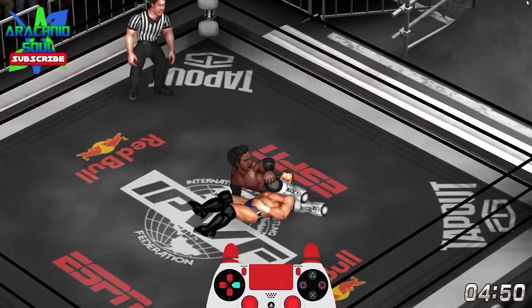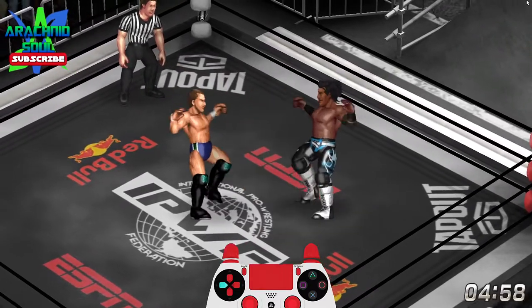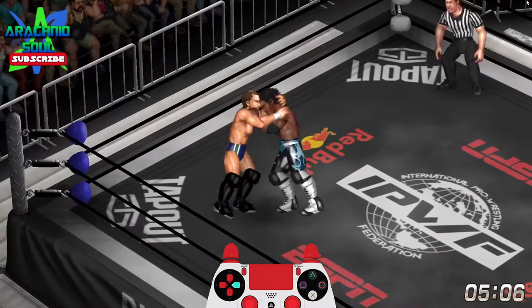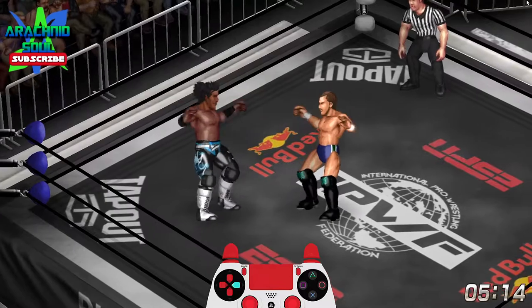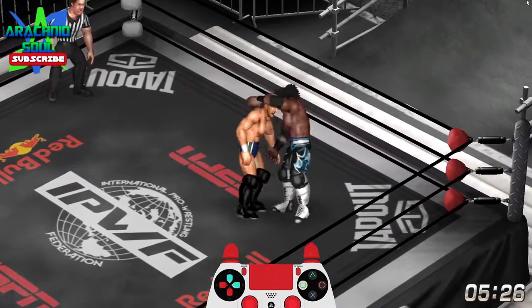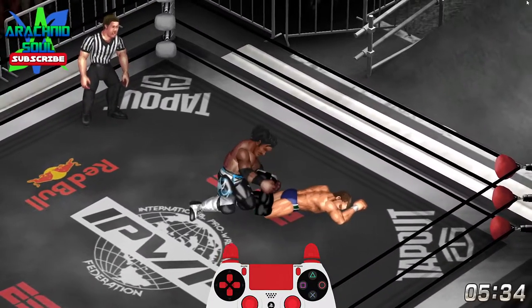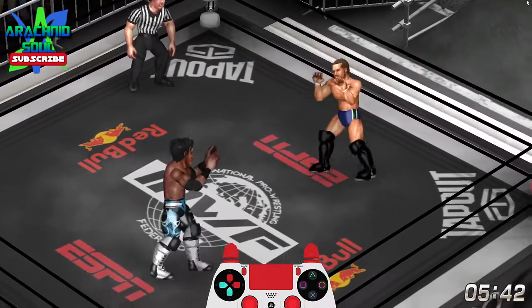Now we've moved up to X, which are the medium grapples. He wants me in the corner, which means I don't want to be in the corner. You can always come back to the basics — if something is not working, you go back to the smaller moves. European uppercut wasn't ready yet.